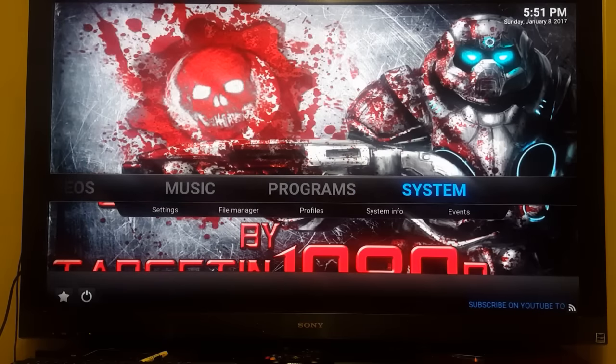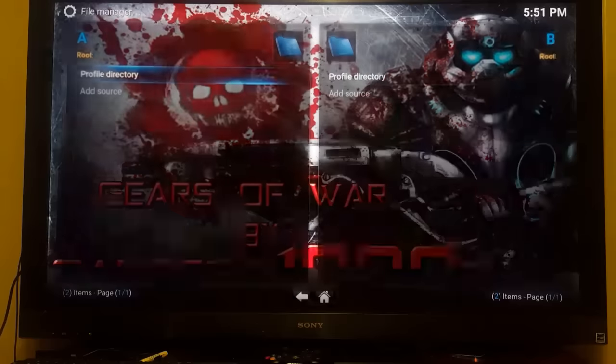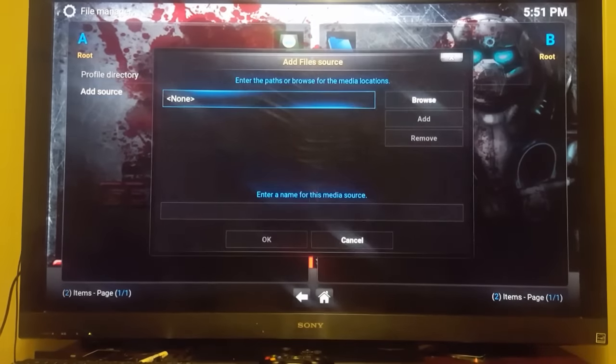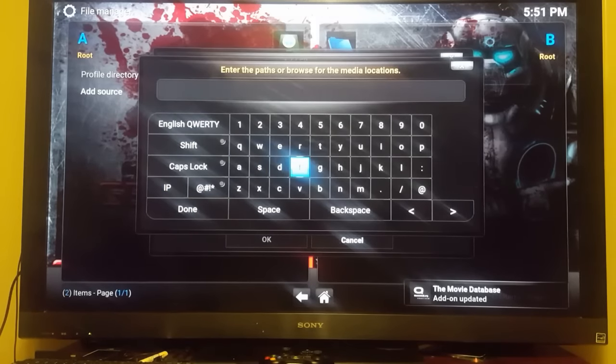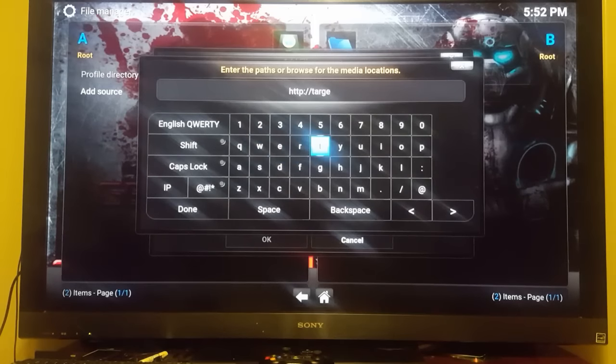You're gonna do it a little bit different now. Go down to System, drop down to your File Manager, and click File Manager. Click Add Source — right where it says None, click the center button. You're gonna enter this address in exactly like I have it: http://targetcreates.com